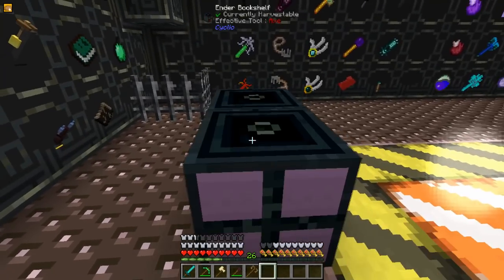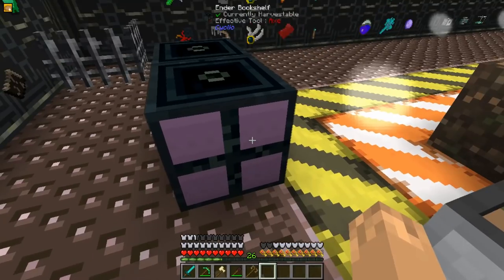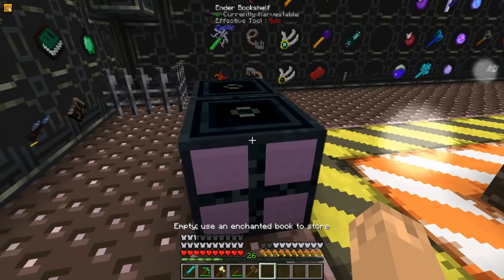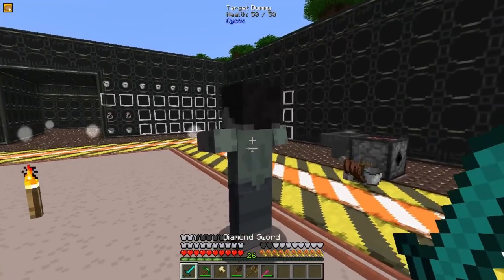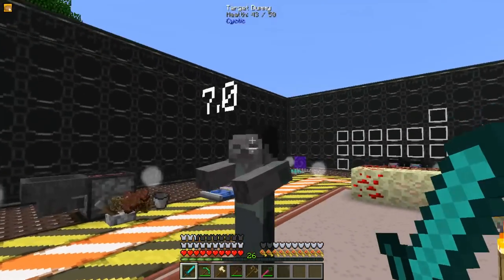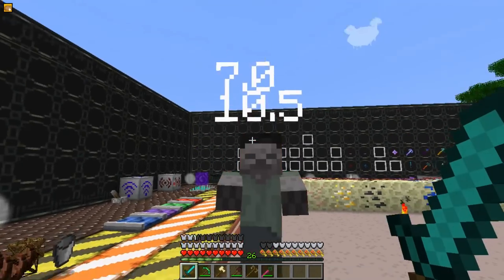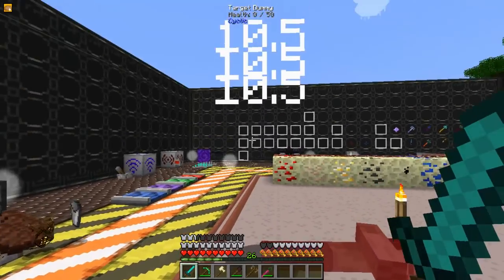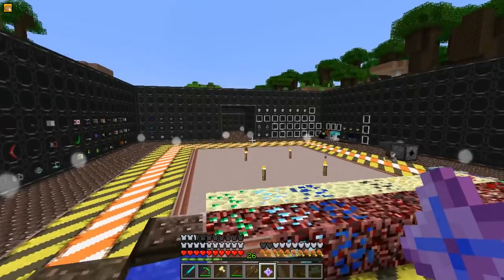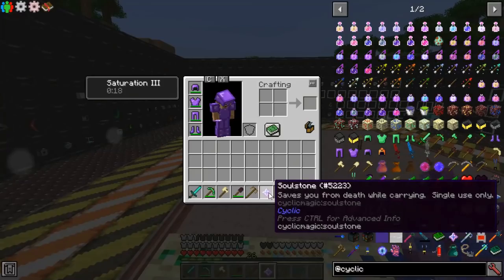An Ender Library can be connected to as many Ender Bookshelves as you like, and each Ender Bookshelf will take four enchanted books placed inside. The Target Dummy Spawner, when right-clicked, will summon a Target Dummy that shows you how much damage you do when you hit, and it will die after 50 health. The Soul Stone will save you from death one time, as long as you are carrying it in your inventory.